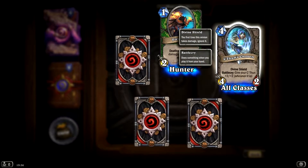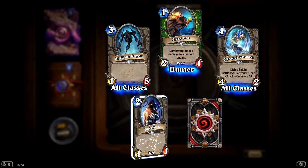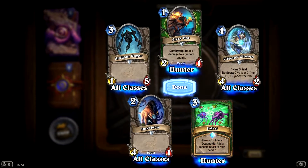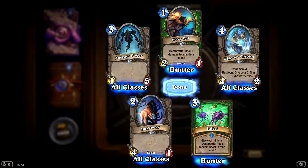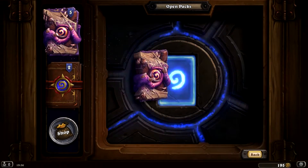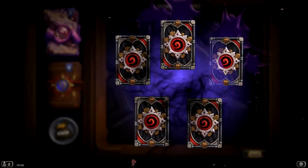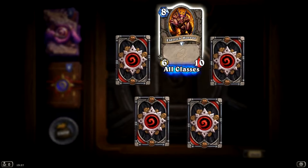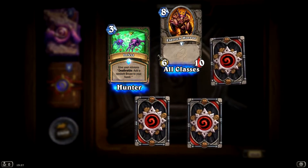Divine shield, plus 2, plus 2 — that's all I need to see. Normal card again, all classes, all classes normal. And this is Infest — give your minion deathrattle: add a random beast to your hand. I think I met somebody with that, actually — they spawned like a random spider. Yeah, let's go ahead — no miss! Yo, that was kind of disgusting. All classes — nice, and actually a high card, I like that. Ooh, the Infest again.